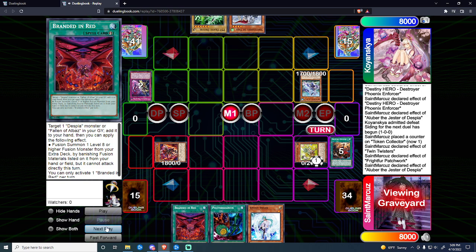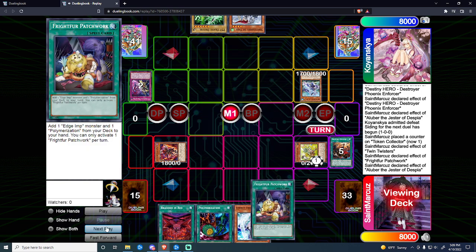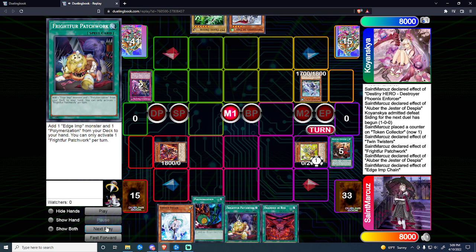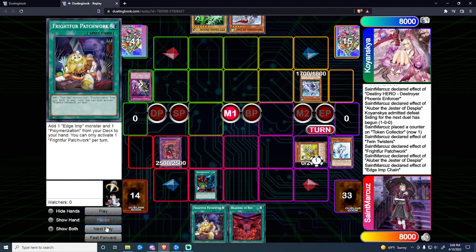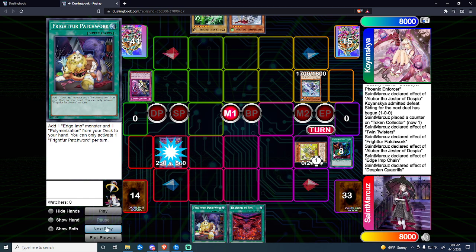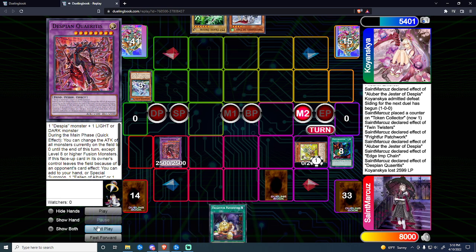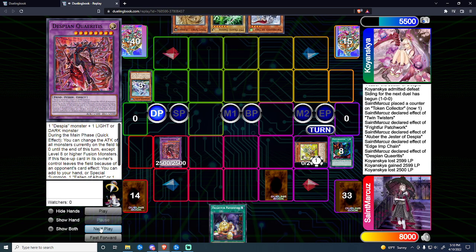We add Branded Red and Patchwork, then Poly off the Aluber with the Veiler going into a Masquerade. We chain the Masquerade effect so we can hit him for a full 25 and swing over. We wanted Quiritis here because we're essentially out of gas — no names in hand. If they remove Quiritis we at least get a name on the field or we'll get the Aluber back. We set the Branded Red, pass the turn.